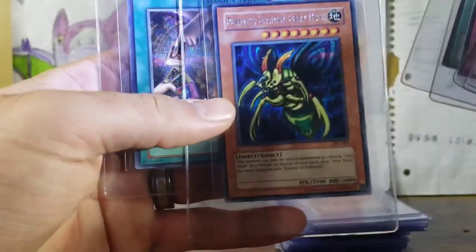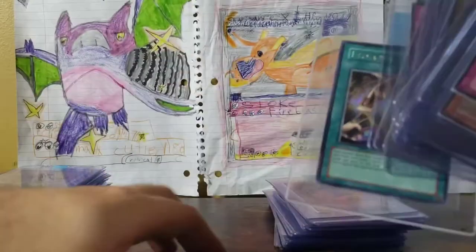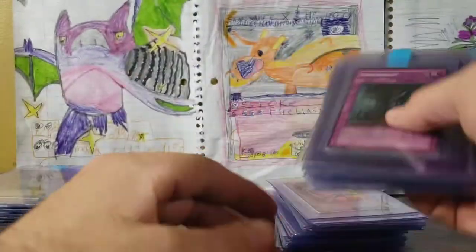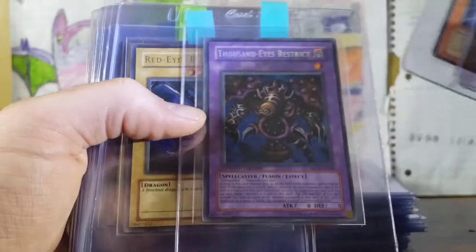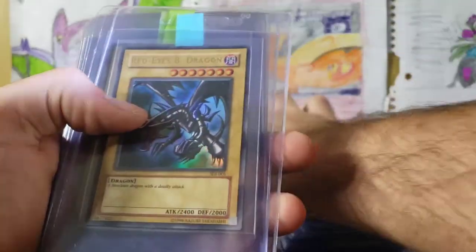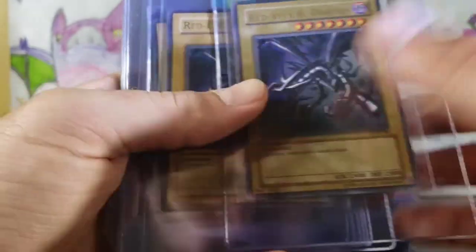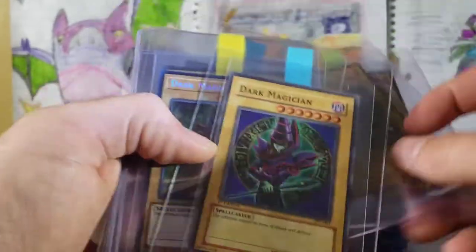Secret Rare Invasion of Chaos, Invader of Darkness. Skull Dragon, Graceful Dice. Perfectly Ultimate Great Moth. We have EDS Exchange. Getting into some more Secret Rares. And then we're going to get into our really good stuff. We've got a Victory Dragon, Insect Queen. Here we go — we're getting into this stuff now. We've got the Red Eyes Special Deck Joey. We've got a Legend of Blue Eyes Red Eyes Black Dragon — that's awesome. I didn't even know I had any more of those. We have a Red Eyes Black Dragon Special Deck Joey. We're getting on to the Dark Magicians now — Special Deck Yugi, CT14. Special Deck Yugi, the original.